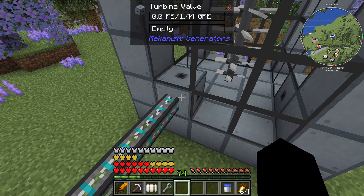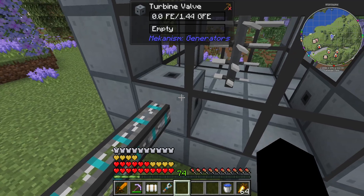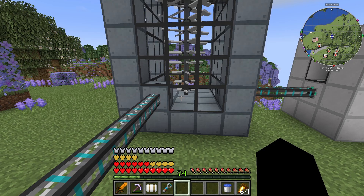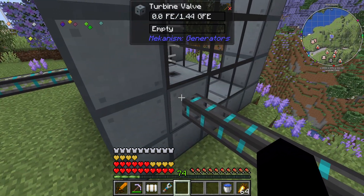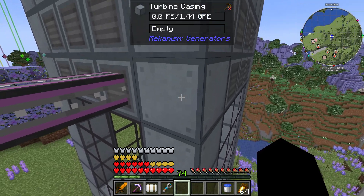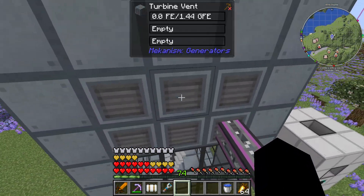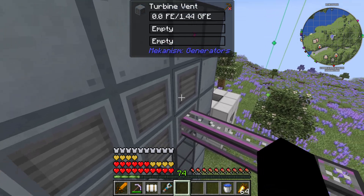You also need two turbine valves. One of the valves is going to accept the hot steam from the reactor, which is what pushes the fan around, and the other valve is for getting the energy out. The return of the steam, which condenses down to water, goes out through the turbine vents. Interestingly, because these push the liquid out, you don't need this set to an input with the configurator - it should push automatically.